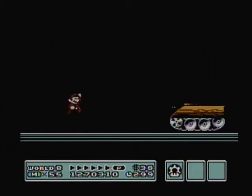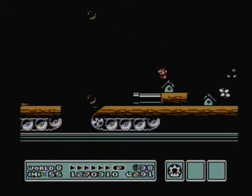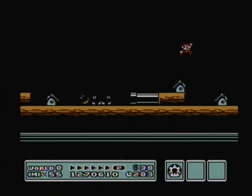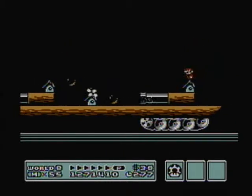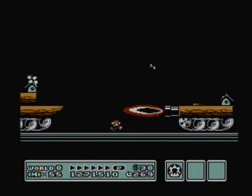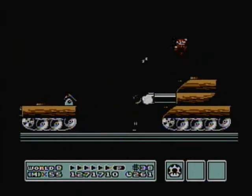Yeah, for a while we don't have numbered stages — we're instead fighting against tanks and shrinking Mario. It's just a side-scrolling stage here as Mario fights through Koopa's forces on our way to save the princess.